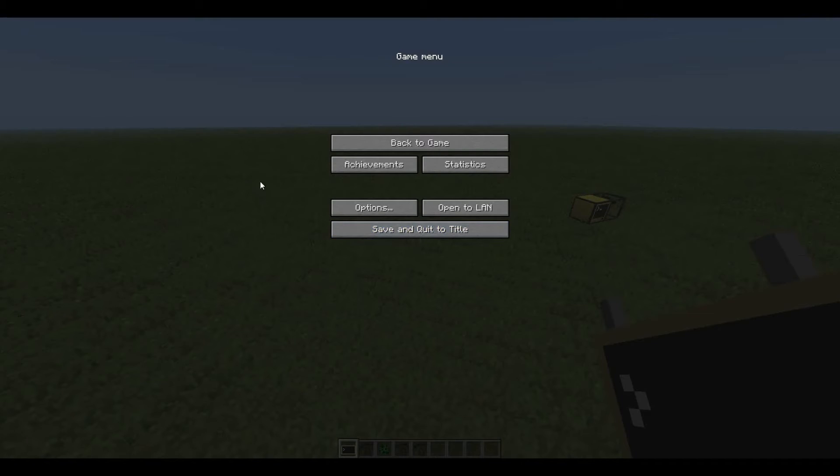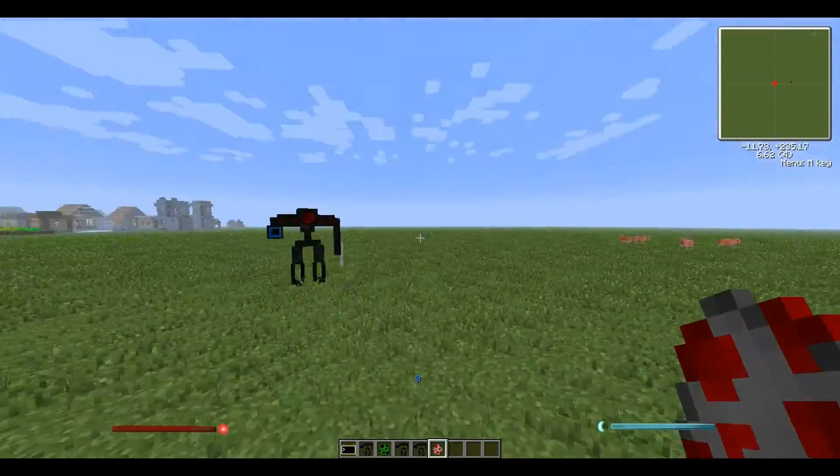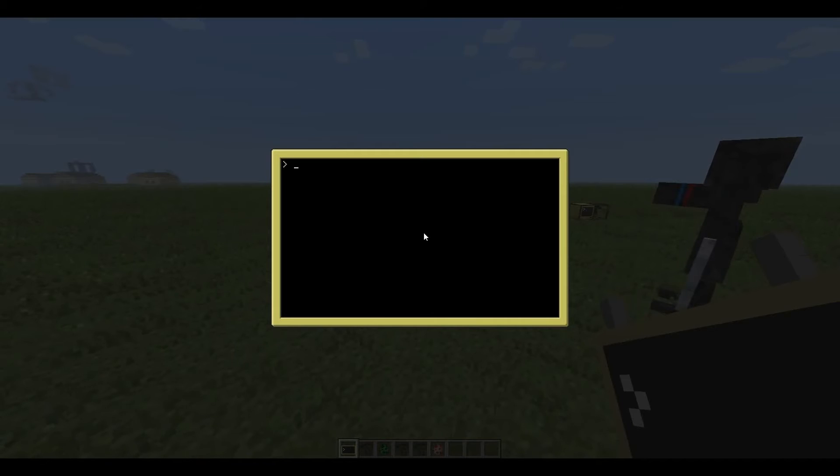Let's spawn some mobs into the world — we'll get a chicken. Running find_mobs, it's found two entities: the chicken with its coordinates, and itself. That's always something to bear in mind — it will try to kill itself unless you exclude entity.openPeripheralRobotWarrior.name.